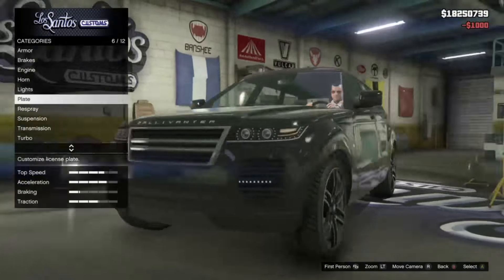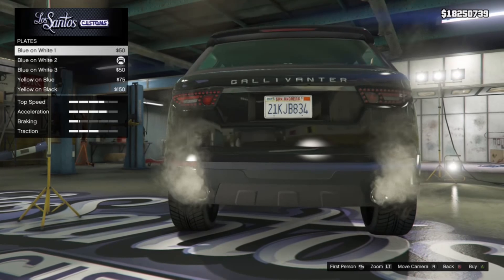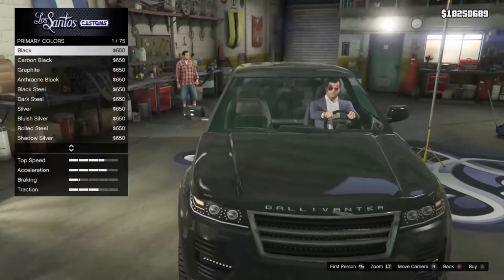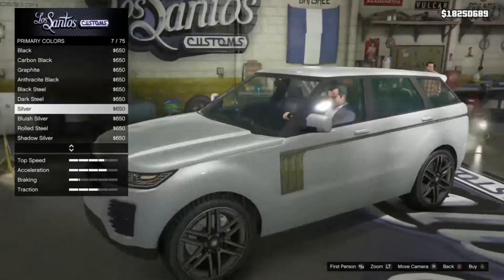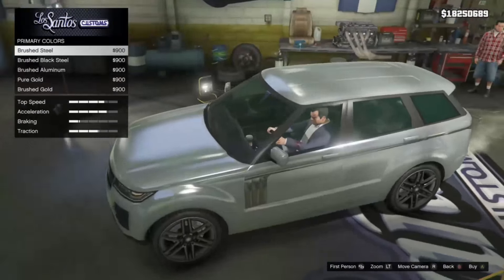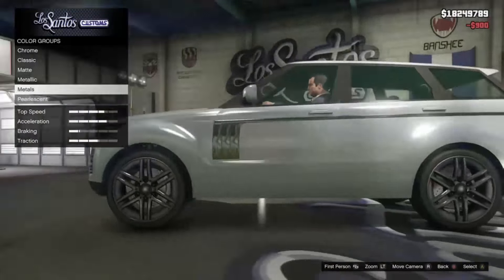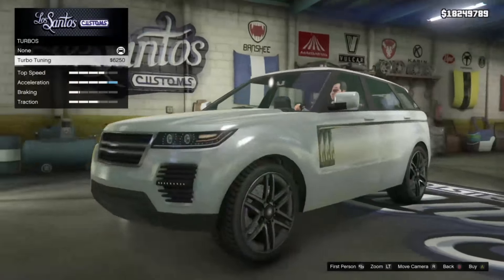You can see these exhaust pipes have a lot of smoke coming out in the custom shop, but when you're driving around GTA it's not that noticeable. Let's get the metallic color, get the tint, and those wheels sorted.